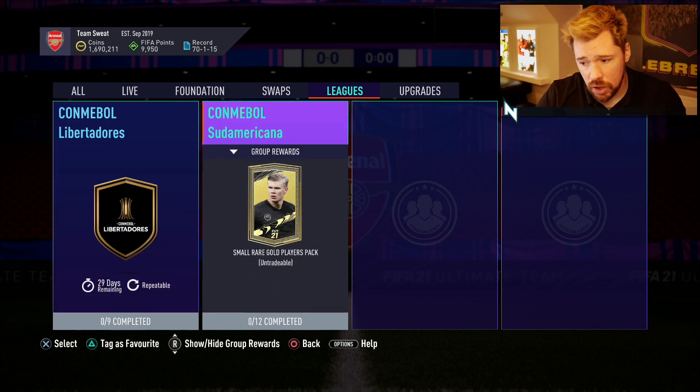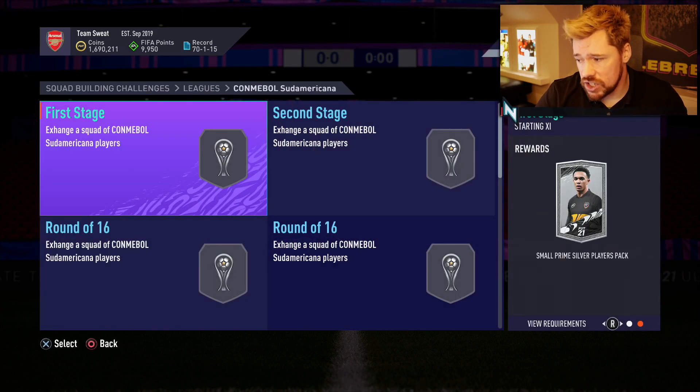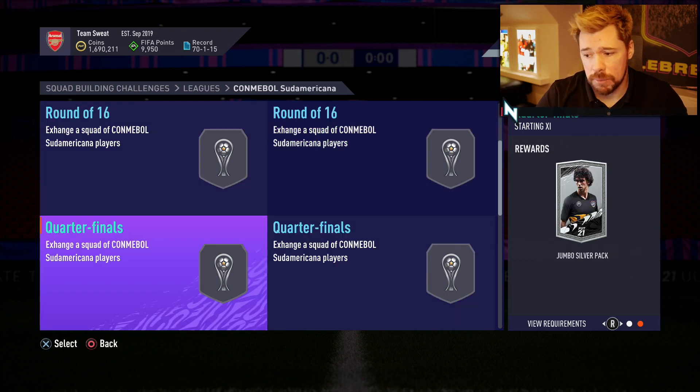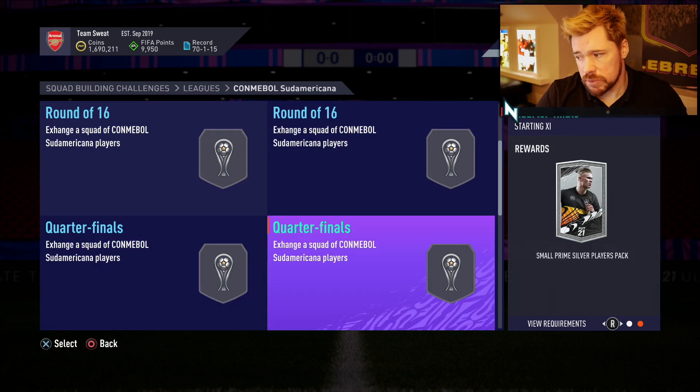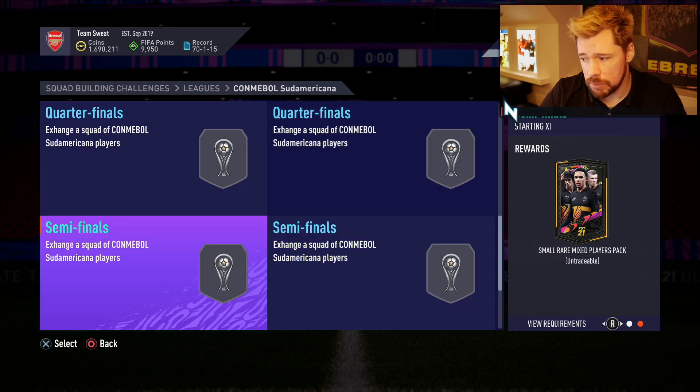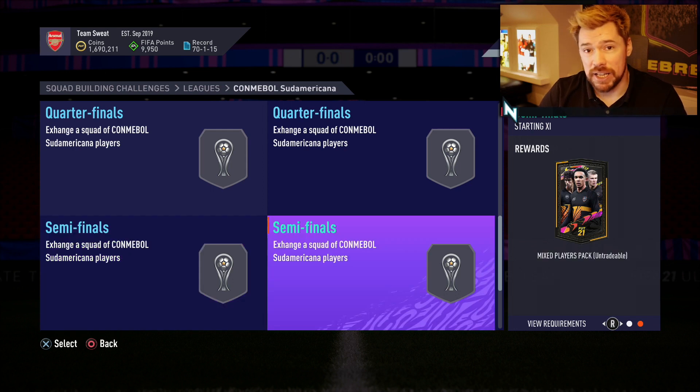We were paranoid this year and last year that EA were going to do something to just further reduce the effectiveness of the League SBC grind. Last year, the way they did that is they started offering considerably more silver packs and 5K gold packs and a lot less super packs with more cards in. Similarly for the Sudamericana, the final reward is a small rare gold players pack. There are 12 segments in this one. The first stage is a small prime silver and a jumbo silver, both tradable, a silver players pack and a small prime tradable, a jumbo silver and a small prime silver both tradable. And then a small rare mixed players pack, untradable. Like that's crazy. All you get out of this is two rare golds, two rare silvers and two rare bronzes and it's untradable. It's just unnecessary.